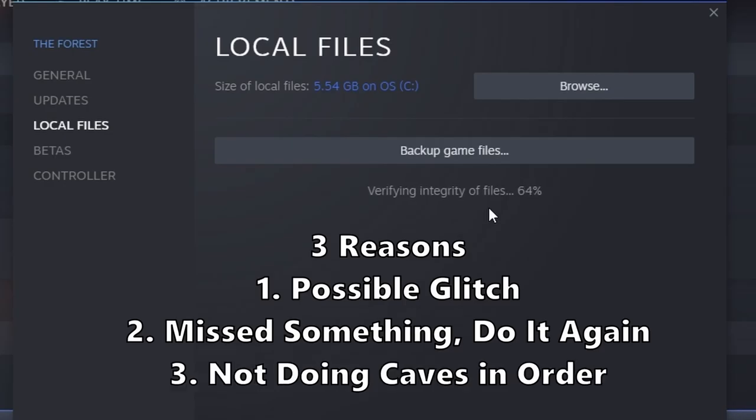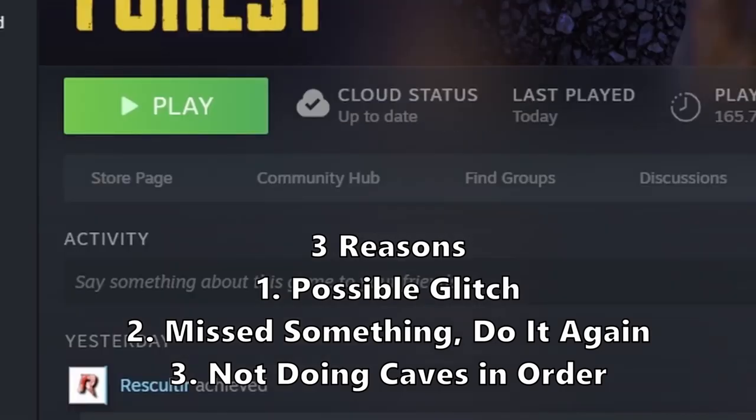Number three: you probably didn't explore the connected cave first. For example, I tried to explore baby cave while playing The Forest one time, and it didn't cross off. I had to explore hanging cave first, get that crossed off, and then go into the baby cave — which is 'keep exploring hanging cave,' by the way. I had to go back into that cave, and then I could cross it off. I don't know if that's intentional or a glitch, but I'm letting you know that possibility exists.